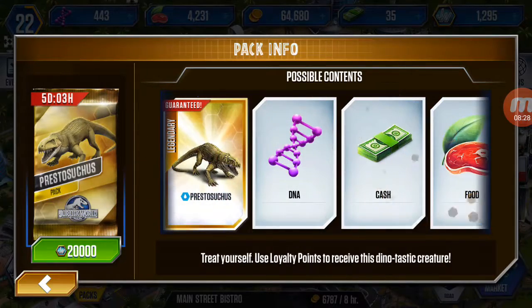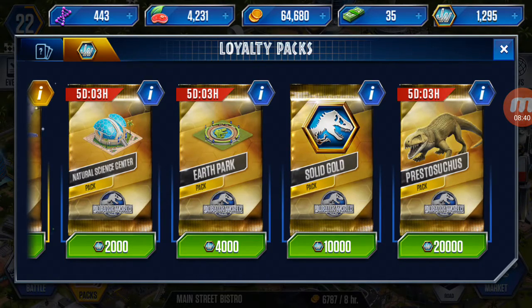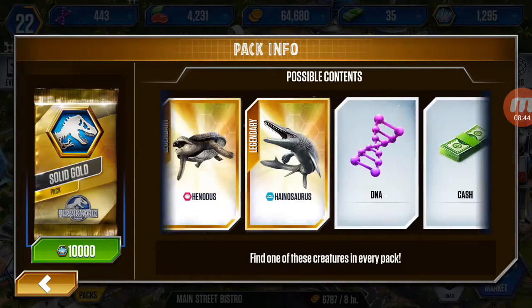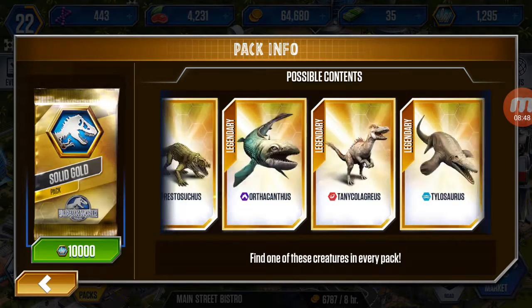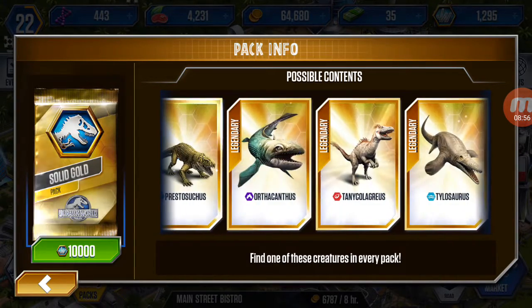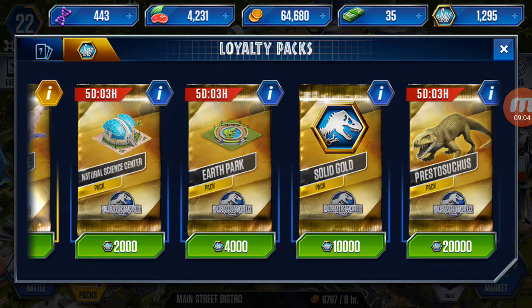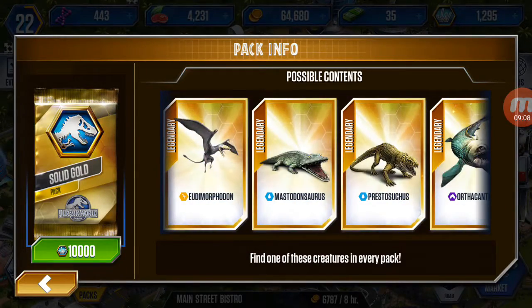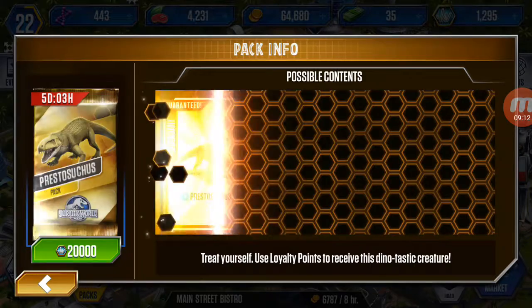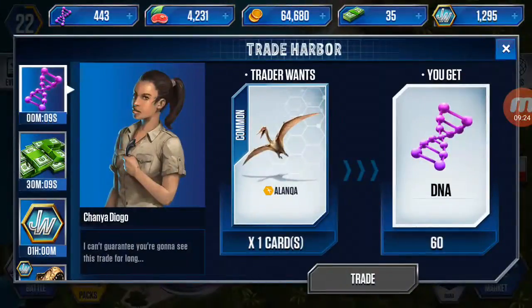I don't know if I should buy that pack again or save up for the solid gold pack instead. I don't know why you would buy the cheaper pack when you can get the solid gold pack, because you're guaranteed a legendary in that pack. You can get two legendaries in the solid gold pack and more gold, so I don't think buying the smaller one is smart. But getting 20,000 loyalty points will take a while.